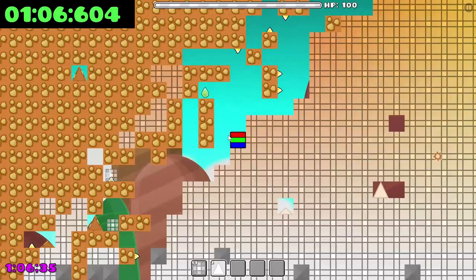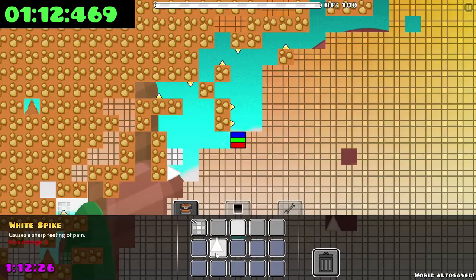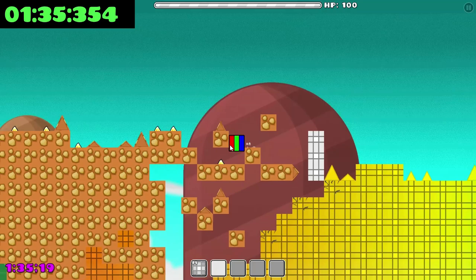Throughout this run the hotbar has to be kept clean to save time on changing slots. For this run it's required to get 48 of each fire, ice, poison, and shadow shards, and 24 lava ones to craft all hammers excluding the lava one.